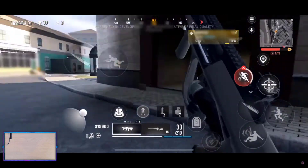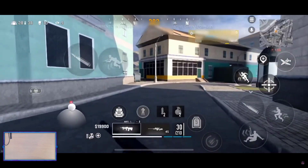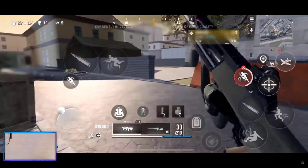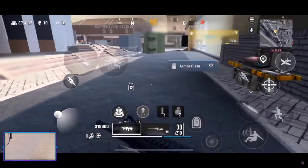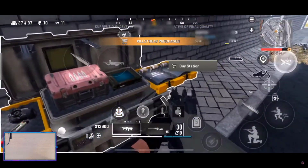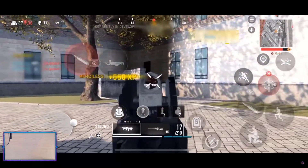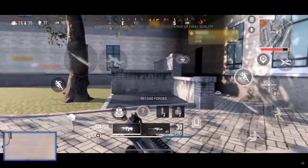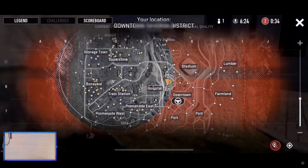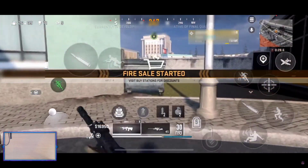I might have to start getting around to doing streams of me playing. If that's something you guys want to see — me leveling up guns and messing around — I'm 100% down. Buy station: armor plate, self-res, and munitions box. I'm guessing the bottom option was available to buy a loadout for 10K.